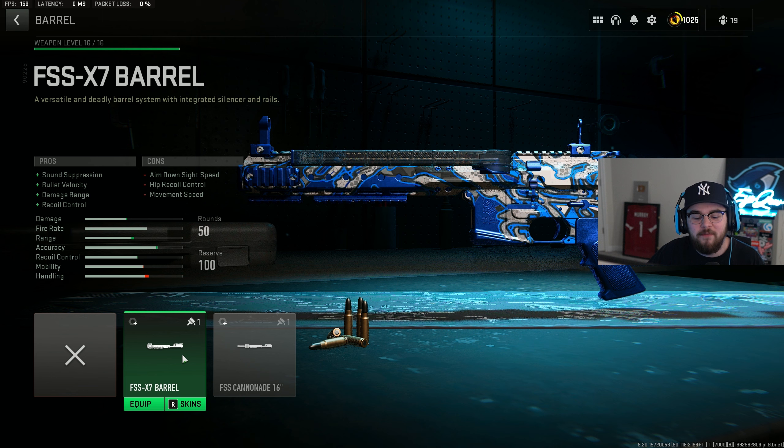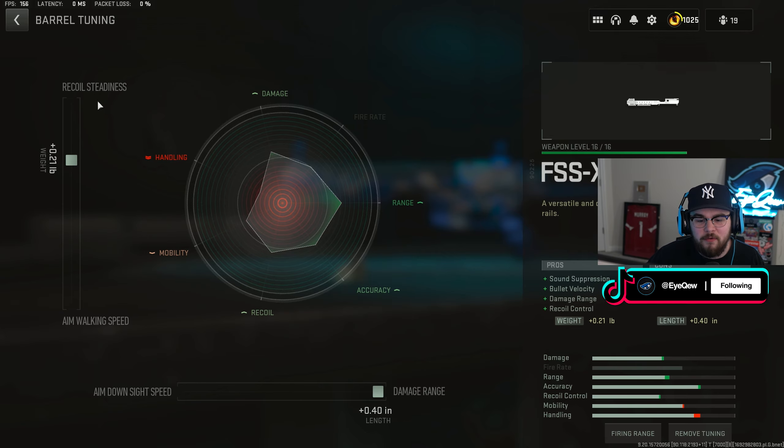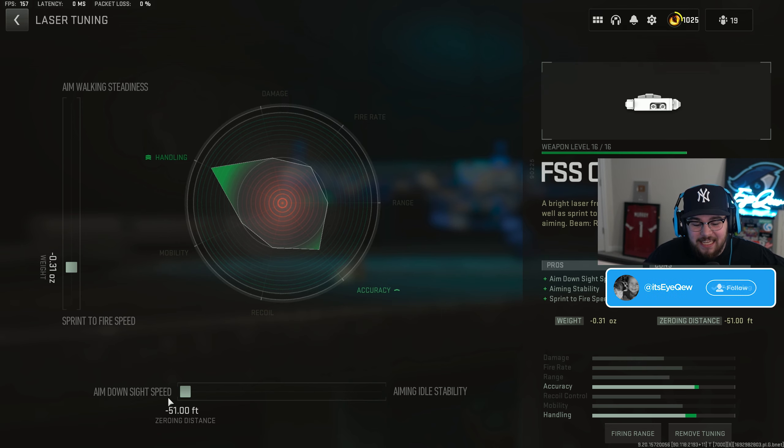Starting off the build with the barrel, I toss on the FSS X7 barrel giving you guys that sound suppression, bolt velocity, damage range, and recoil control. For the tuning on the barrel I did plus 0.21 for recoil steadiness and completely maxed it out for damage range. Then we're tossing on the Olevs laser giving you guys ADS speed, aiming stability, and sprint-to-fire speed.